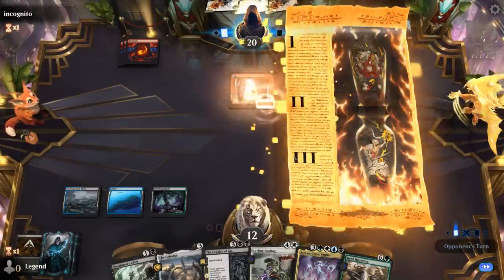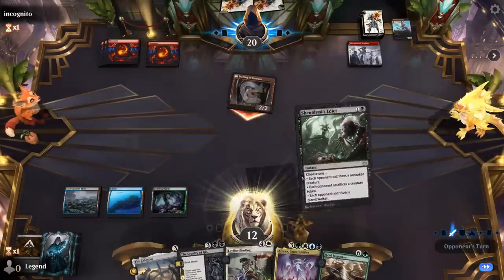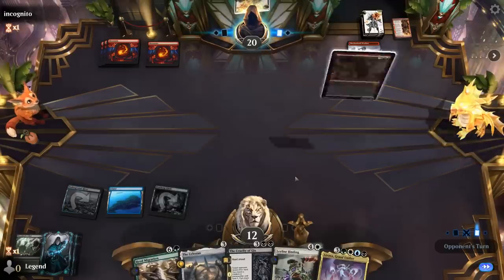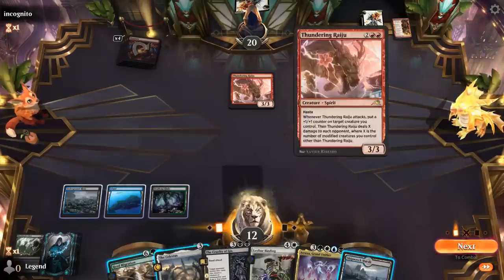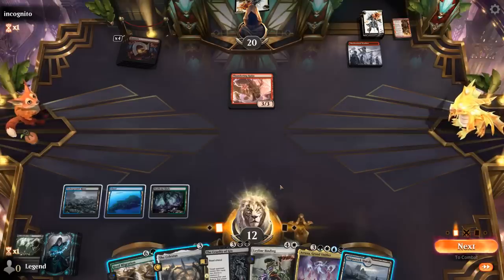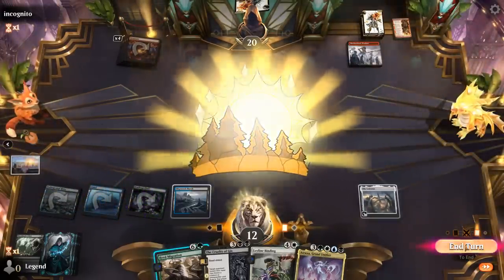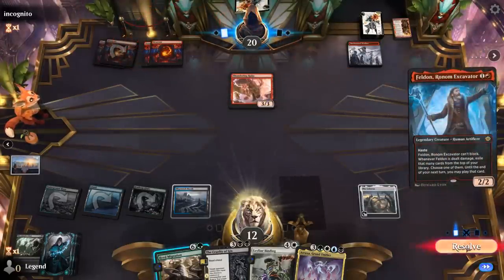With all our lands I could Celestus and still get a land with Migration. At least we have a bit of life gain in hand. If Celestus manages to discard Atraxa we can bring it back with Cruelty. Okay, Raiiju is scary — and if I migrate for Plains I wouldn't be able to Binding since we don't have enough basic types in play, so I'm just going to Celestus and Migration. Next turn we can look into getting rid of the Raiiju, though it's going to deal quite a bit of damage in the meantime — Felden as well.